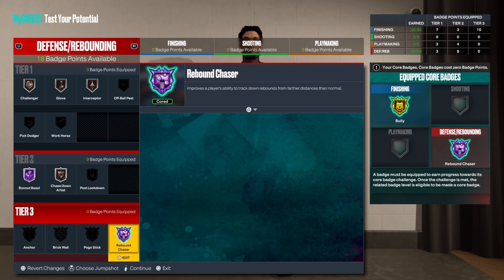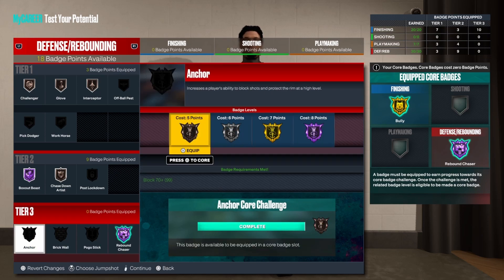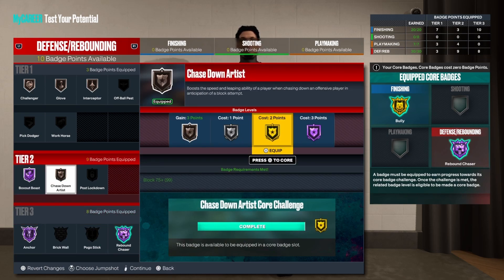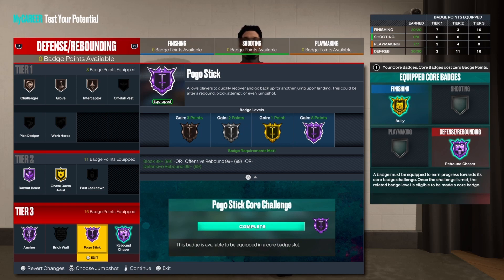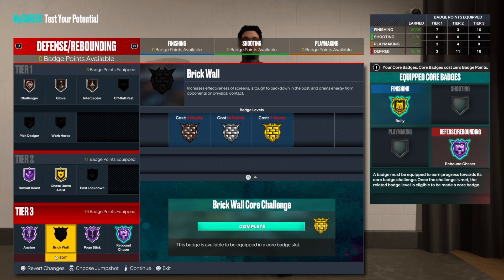Chase down artist on bronze, box out beast on half, rebound chaser cored — I've played about 15 total rec games on my seven-footer and I already have rebound chaser basically cored to gold, so it's easy. Anchor on half. You don't need brick wall this year — just trust me on that. Pogo stick I'm putting on for now. You can add four badges and get brick wall if it starts working. This build has the flexibility to adapt if things get patched.